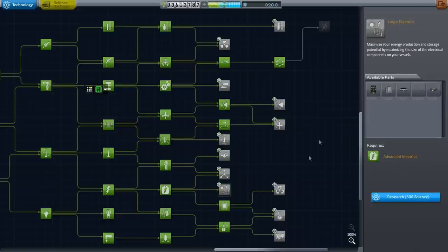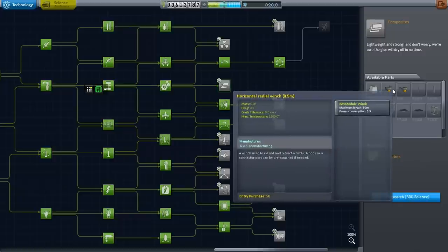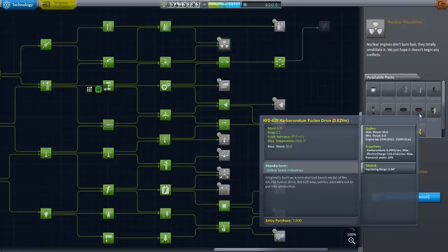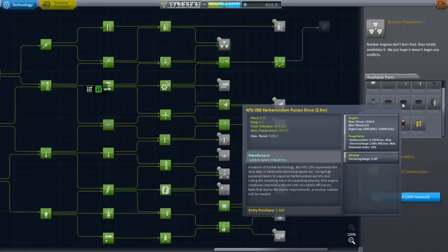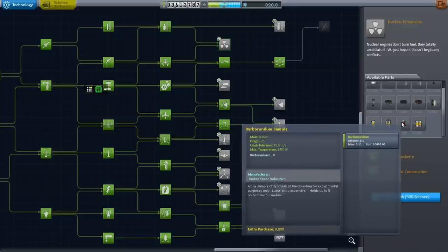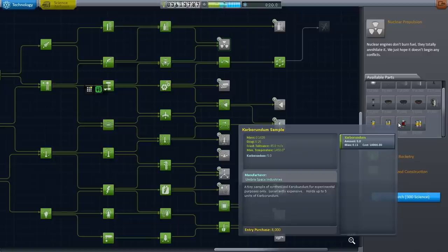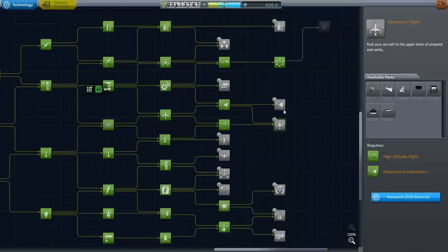Looking at the tech tree before committing science — there's some interesting solar panel options. I've been wanting the radio winches, and there's the nuclear stuff. Fusion I could wait for, and the propellant is carborundum so even with the crazy ISP we won't hit upon that quickly. Carborundum tanks are costly and balanced. What I really want is the rapier engines.